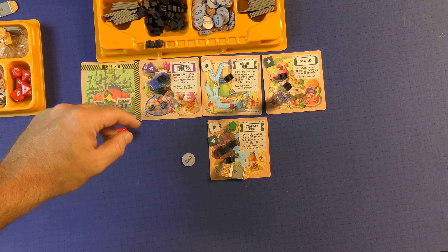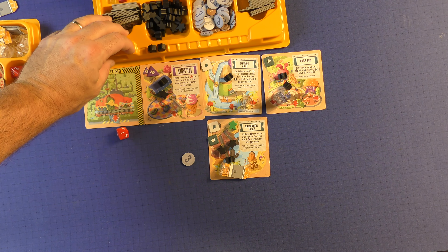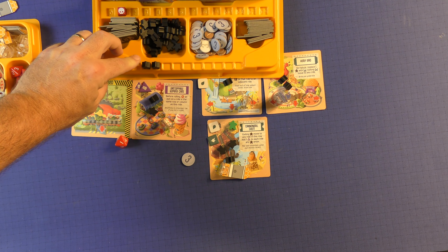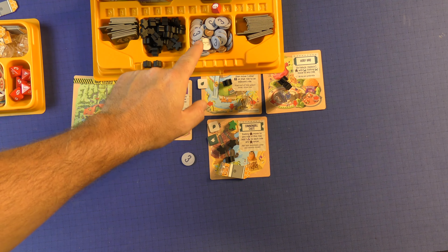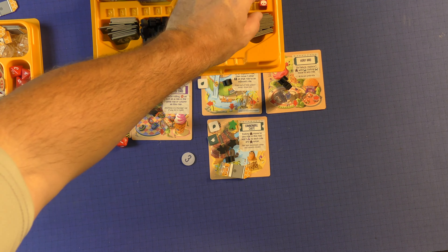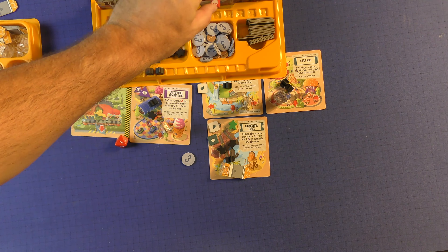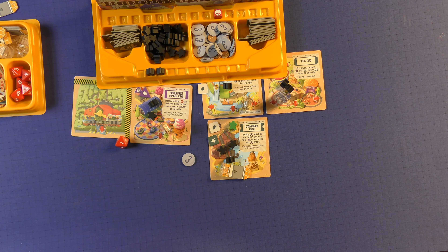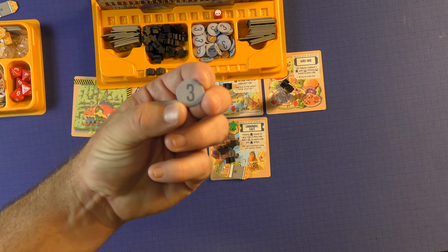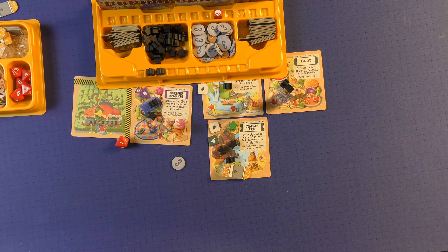Every time a ride closes or there's an incident, this marker will continue to move up on the tracker here. This tracks how many rides have closed or how many incidents you have. When it gets to nine, the game will end. There's a long version when you get to 13, which is recommended with four players. Whoever has the most money or victory points will be the winner of the game. And that's how you play Danger Park.